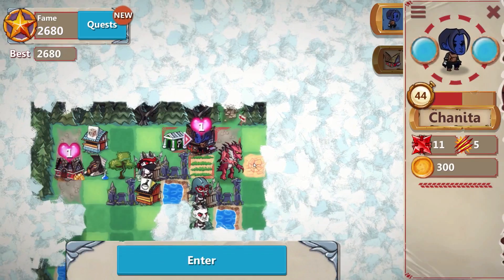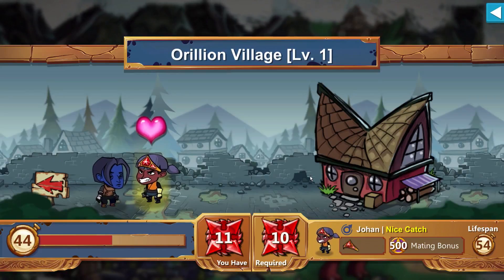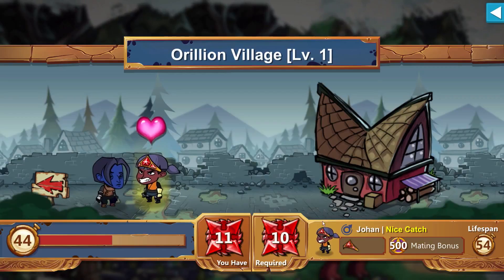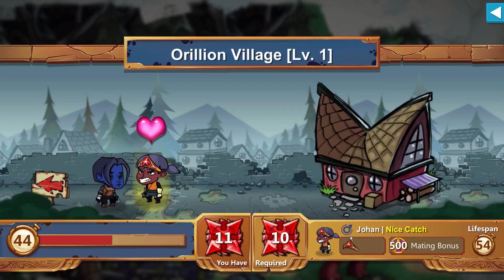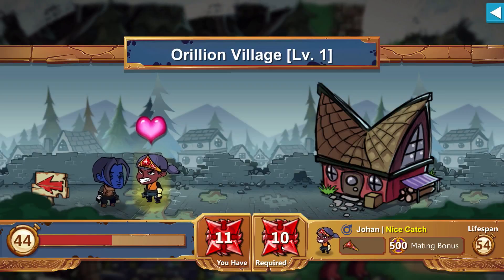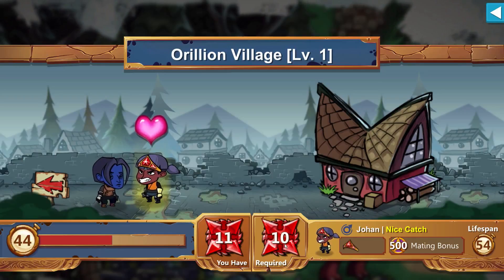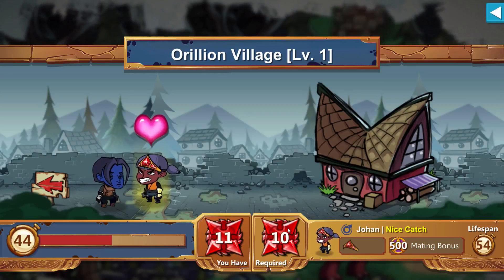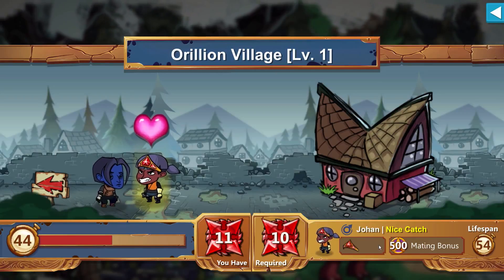We just doubled up on our fame — we're up to 2,680. Let's enter a village to show this off. It's really good to know what's in the village, because mates have different requirements. For instance, you have to have 10 strength to mate with Johan here. If you fail to mate before you die, it's game over. So you definitely want to keep that in the back of your mind.